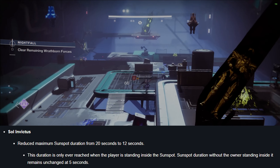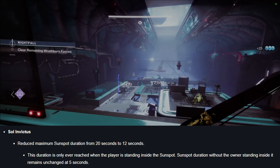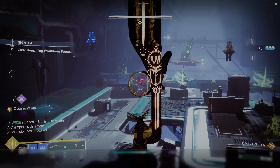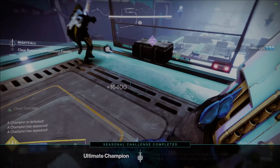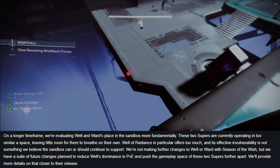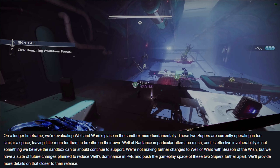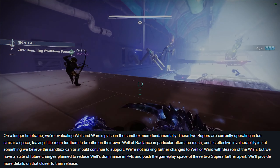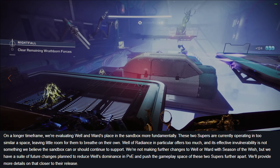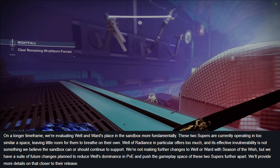Sol Invictus is also getting nerfed, with sunspots now lasting only 12 seconds maximum instead of 20 seconds. Well of Radiance is also getting a nerf, moving up a tier in its cooldown category from 417 seconds up to 455 seconds. I don't think this is going to affect things too much since it's still really easy to get your super back through build crafting. But this is only the beginning — they mention that eventually they'll be taking another pass at both Ward of Dawn and Well of Radiance, largely due to Trials of Osiris.